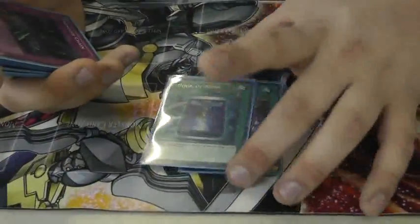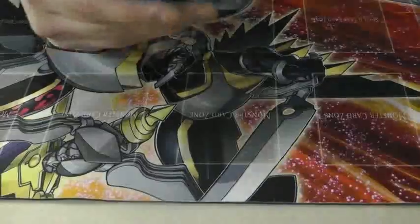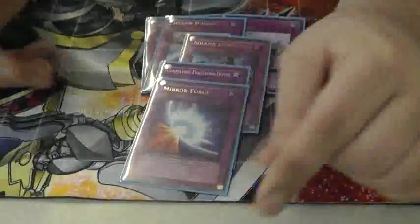Book of Moon will also stop Exceeds, Synchrons, whatever. Book of Moon has always been the best -1 in the game, that plus Compulse. I ran two Solemn Chain, two Warning, one Solemn Judgment, one Compulse, and one Torrential.